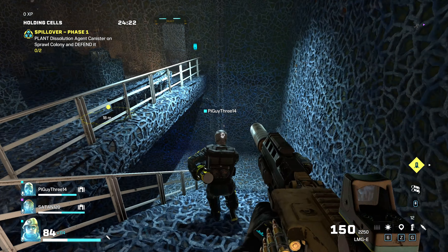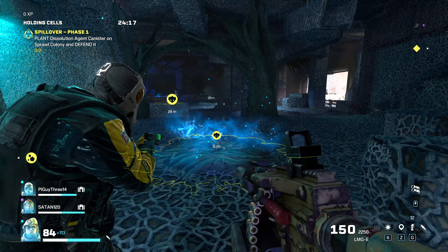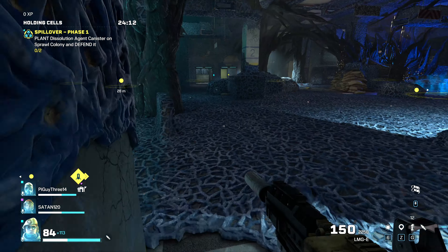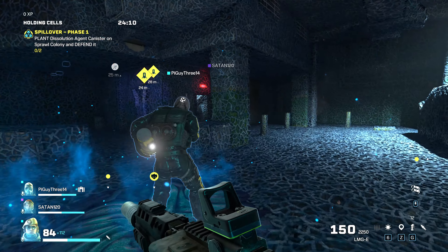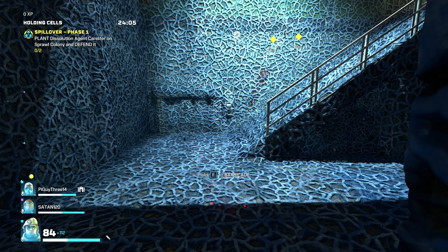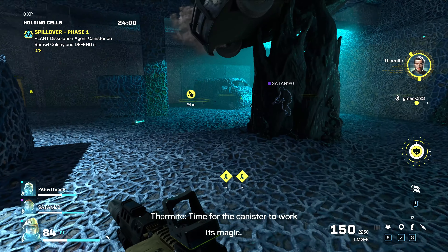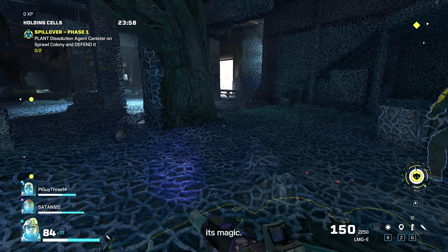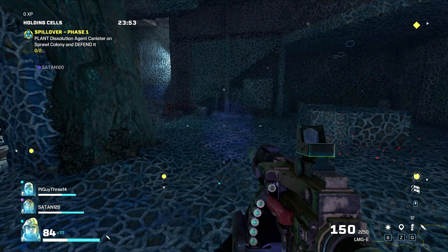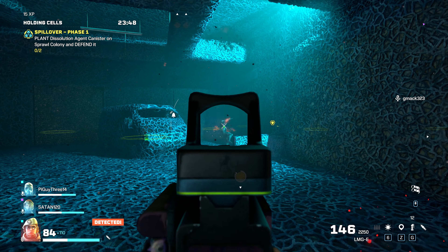I just played this for about three rounds. What you have to do is go and get your team members, pick up the canister, and plant it where it says 'plant the canister.' Then you set up your defenses, because as soon as you plant that canister they are coming — and they're coming fast and with all their might.